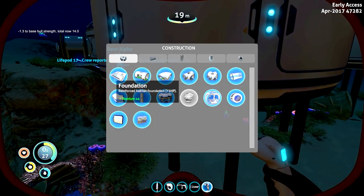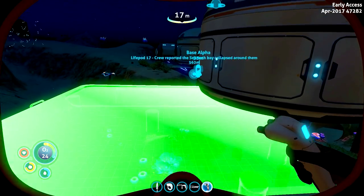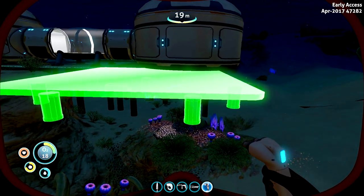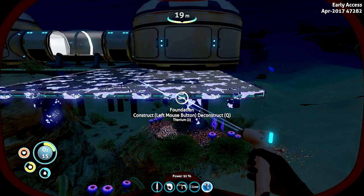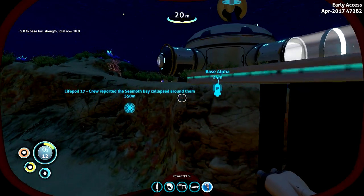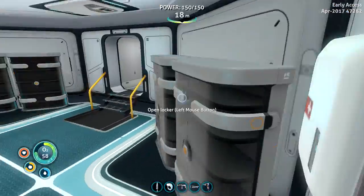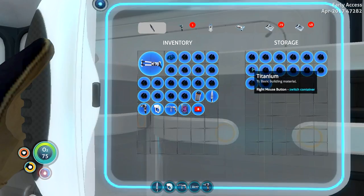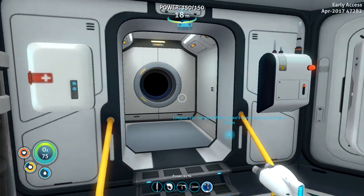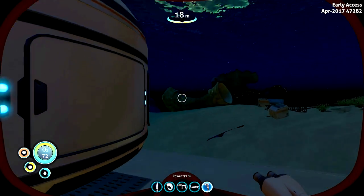We're gonna have to breathe soon. We went to the alien base last episode - if you missed it you should probably go and check it out, that was friggin awesome. There you go, foundation - and we're gonna go get some air so we don't suffocate to death. We'll grab some more resources at the same time. I made some glass with quartz using the fabrication machine, so I'll show you guys all that.